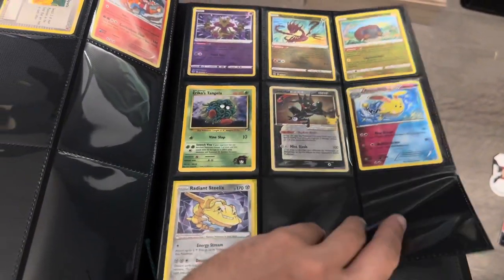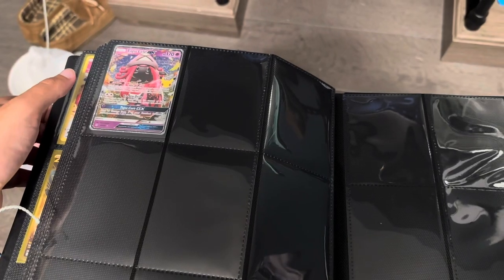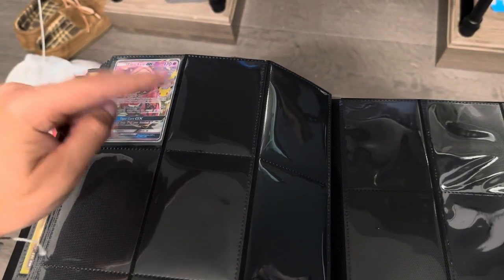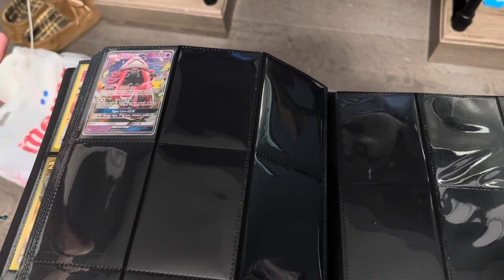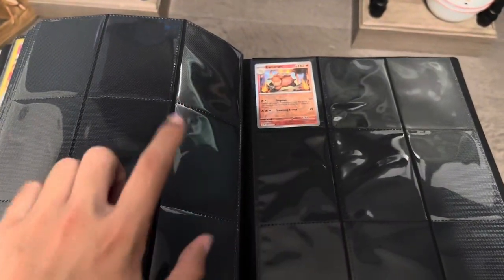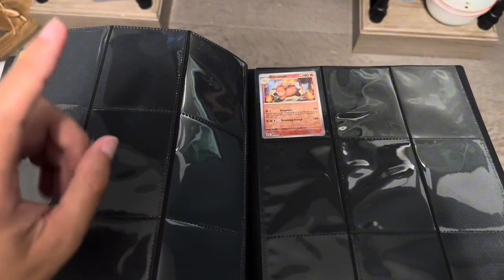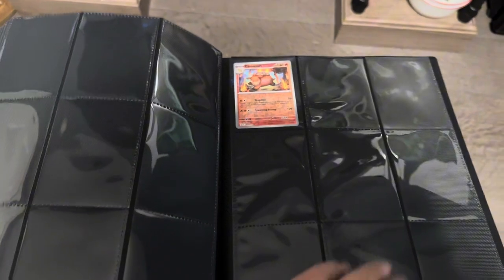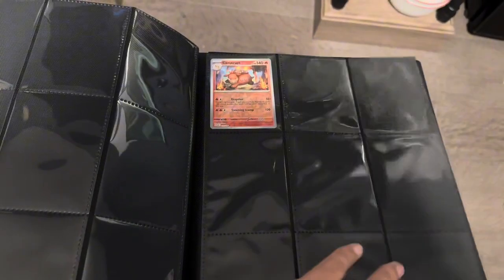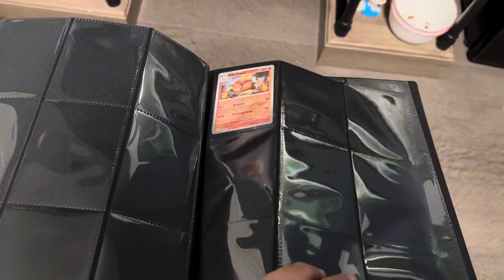Then we got Steelix — I literally just got that today. This page is going to be either random cards or GXs because I don't have many at all. I had a Lurantis too but I gave it to Acacia because she likes Lurantis so much more than I do. The rest of these later pages are going to be some of my favorite Pokémon — probably a ton of Slowpoke, Slowbro, Slowking. And Camerupt — I love Camerupt. I did a raid in Pokémon Go since Camerupt is in raids right now and got a lucky 4-star from France, so I named it Frenchy.